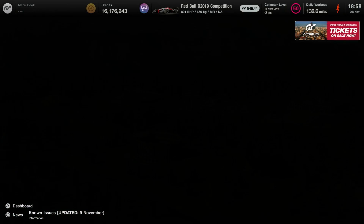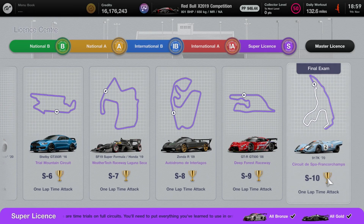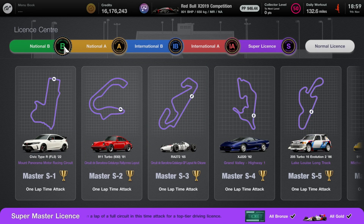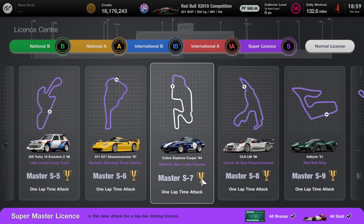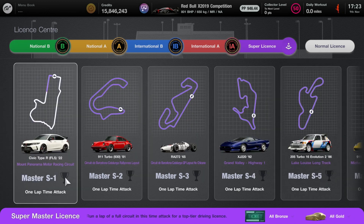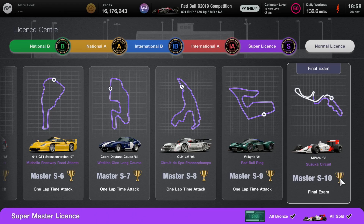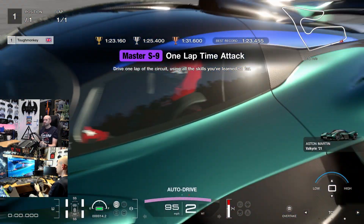Hello, the internet tough monkey here once again, hope that you're all well, thank you very much for stopping by. Update 1.40 has given us some more license to do, and if you've got this far requiring your super license masters, well done — you don't really need my help. I think the previous licenses, the national A2 and international A, were harder than these super license versions of the masters. I started at 5:23 and finished by 6:58, so I don't think they're that difficult — and I'm a muppet, you can do this without me.